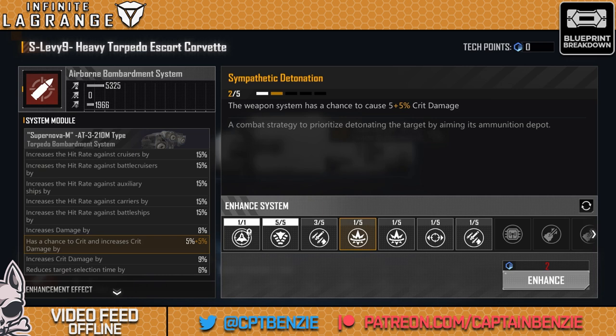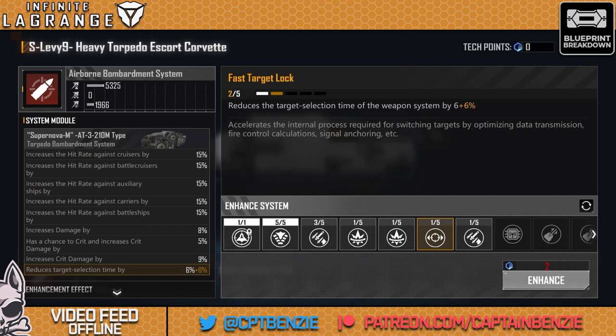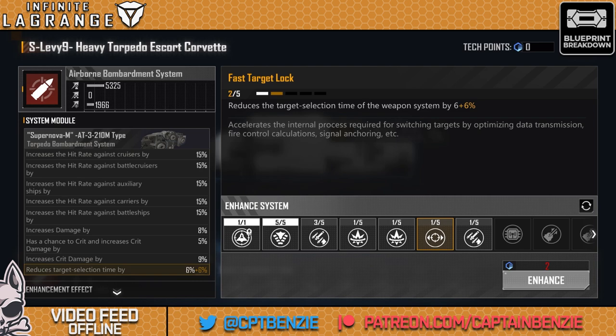I genuinely think the damage is the better choice, especially since it feeds into sympathetic detonation and explosive ammo enhancement, giving a 5% crit damage chance and an additional 9% crit damage from explosive ammo enhancement. You need the first one to get that crit chance, then stack the extra crit damage. Finally, if you're running out of slots, I'd strongly go for reducing the target selection time of the weapon by 6% — this thing comes screaming off whatever ship launches it, races towards the target, and you want it locked on before it reaches that target and then offloads its payload and gets back as quickly as possible.